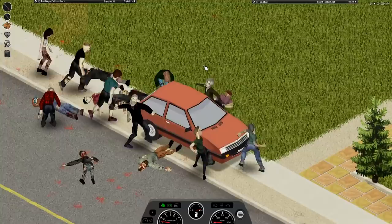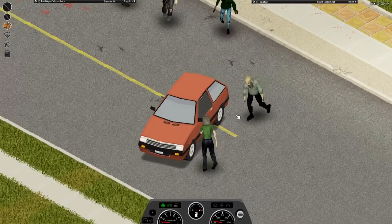This is especially useful for when you want to roll up, clear out hordes, and get out of the area, as the car is your best armor — you can always roll up the window and power your way out.